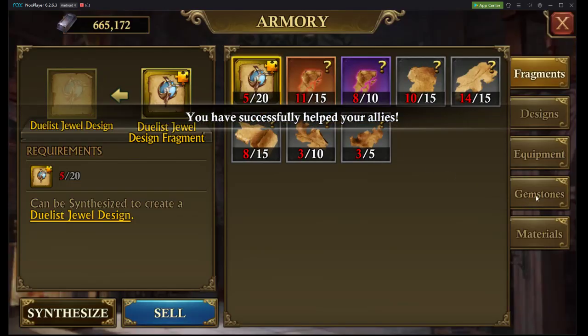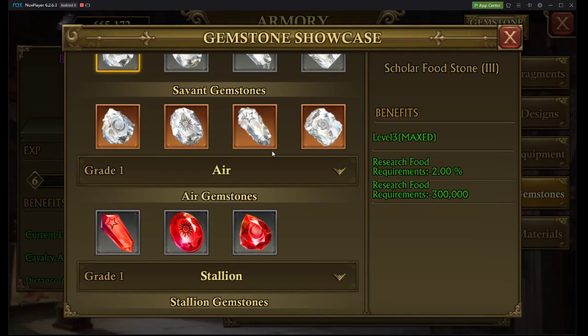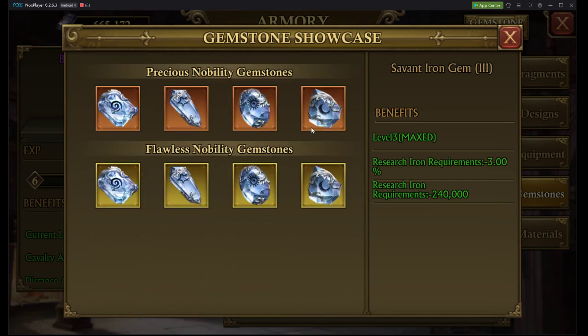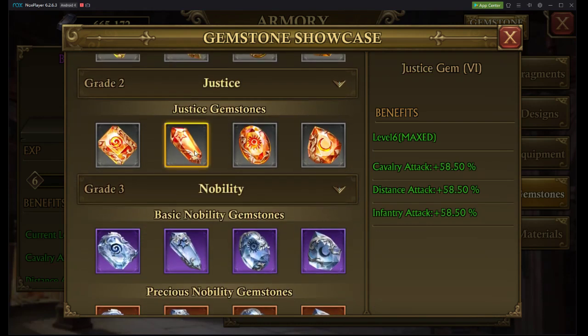Now we can look at our gemstones, because gemstones are the backbone of all our gear. Within our gemstones, we want to look at nobility gemstones as a good place to start. Getting there might take a little money, so if you don't already have your nobilities taken care of prior to the strike, start looking towards justice — you already have hope, so work up from there. Try to grind out the gemstones and get up to nobility or justice, doing what you can to enhance them.